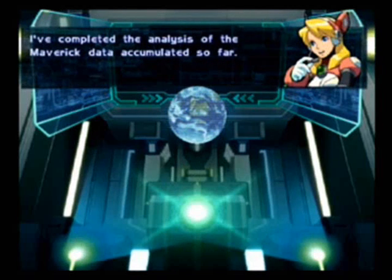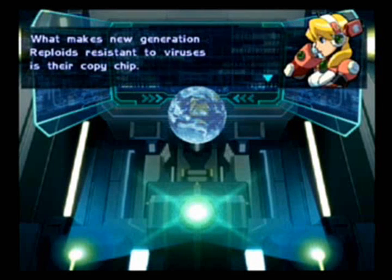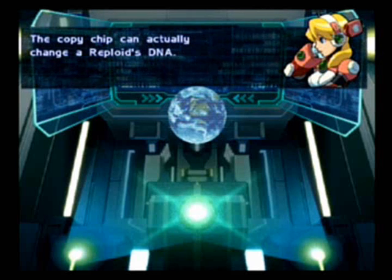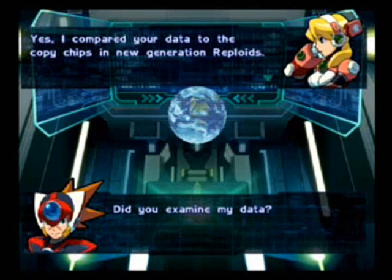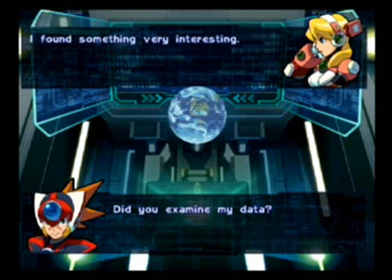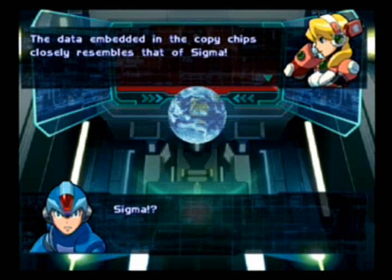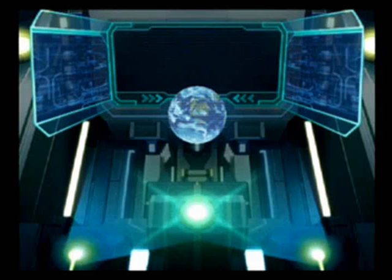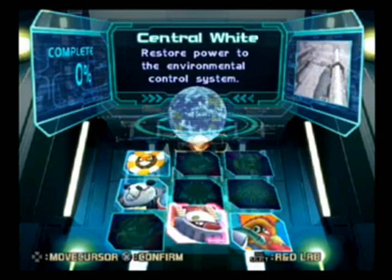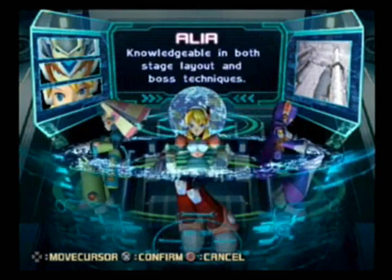Story cutscene: 'I've completed the analysis of the Maverick data accumulated so far. What makes new-generation reploids resistant to viruses is their copy chip — it can actually change a reploid's DNA.' 'Did you examine my data?' 'Yes. I found something very interesting — the data embedded in the copy chips closely resembles that of Sigma. I'm not exactly sure what this means, but I'd be lying if I said it didn't worry me.' Oh God... I thought Sigma was behind this. In the past seven experiences I was thinking maybe Sigma took a day off, but yeah.